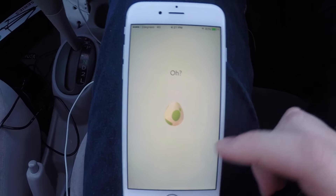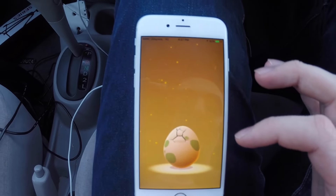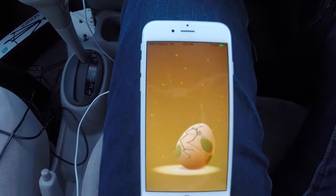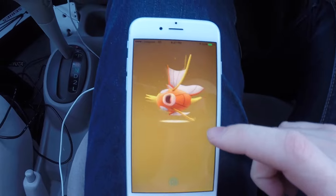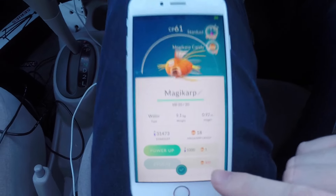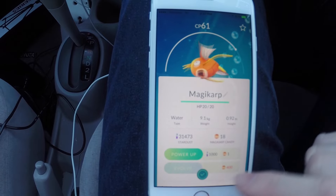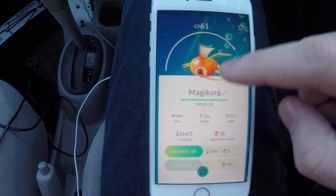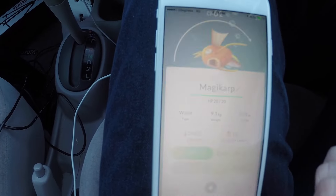So once again, driving around seems to have hatched an egg, so let's do it. And we got a Magikarp - actually that's kind of cool, because Magikarp - look how many you need - you need 400 of these things to evolve a Magikarp into a Gyarados. That's what it's called, so that's what we got.